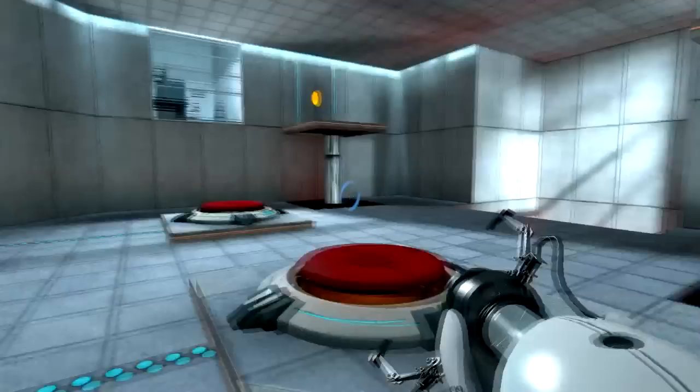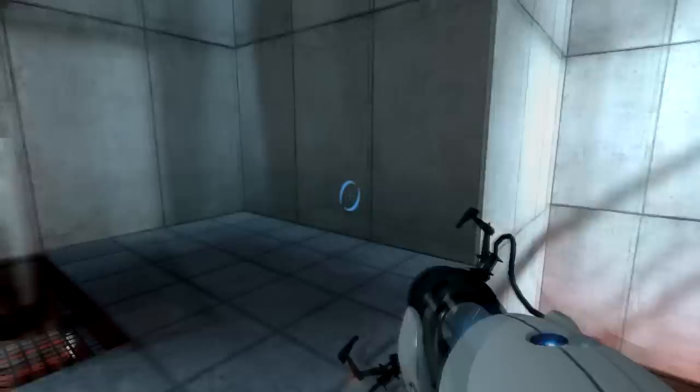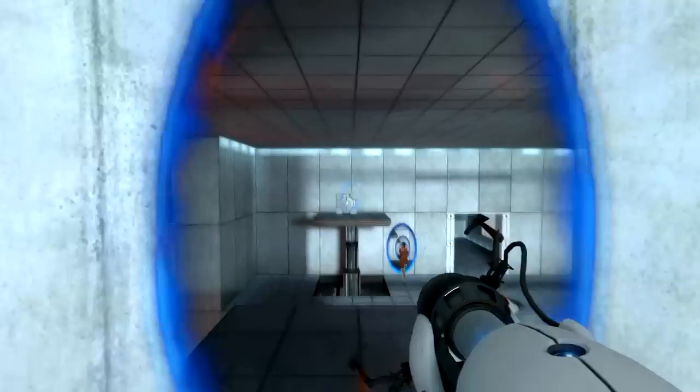Hello and welcome back to Let's Play Portal. Let's do the fifth test chamber - it gets a little bit more tricky this time. You see there are two buttons here, so basically I need two cubes. One cube is over there and one cube I just teleported up there, so let's get up there and get the first cube on the first button.